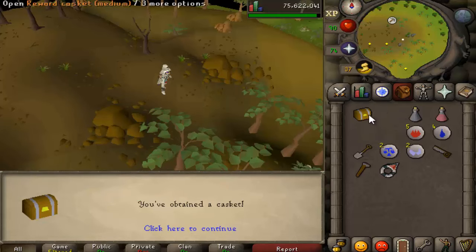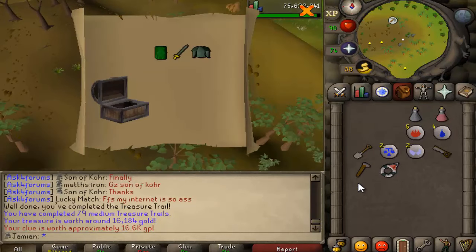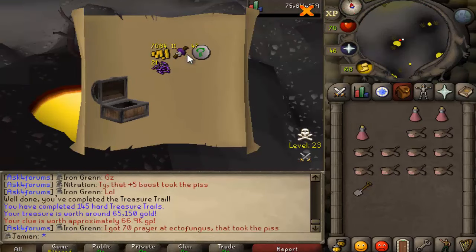Since I'm about to get ranger boots, I figured I'd record. What a weird clue scroll - 21 sweet 7k cash. I've seen people get like 11k and 10k, so that's nothing fancy. It's just kind of a weird clue, but the value is actually not bad - 65k.